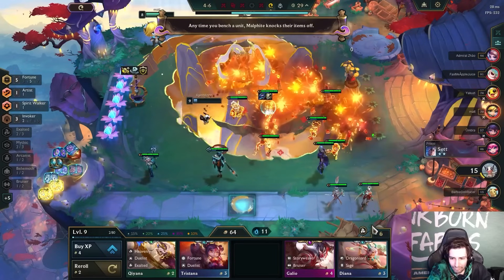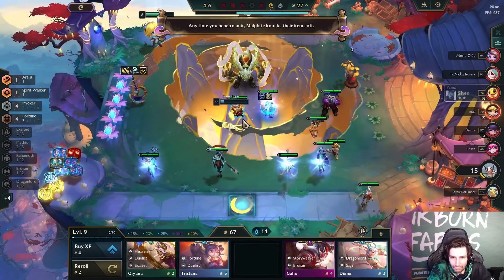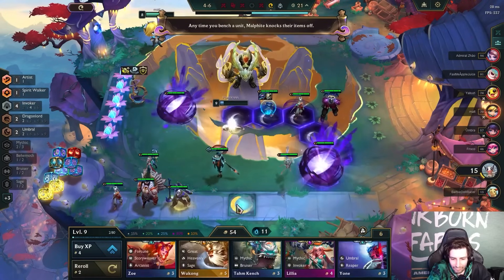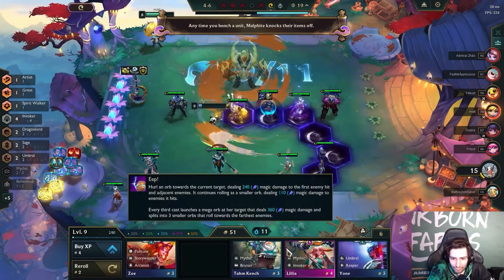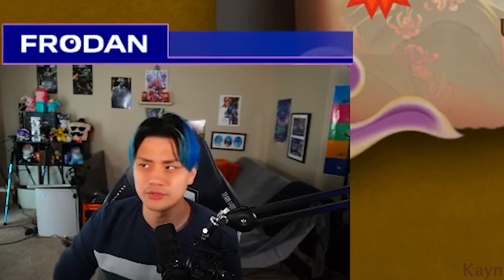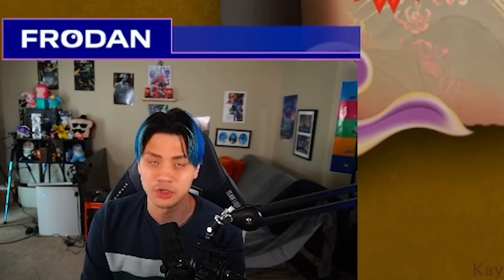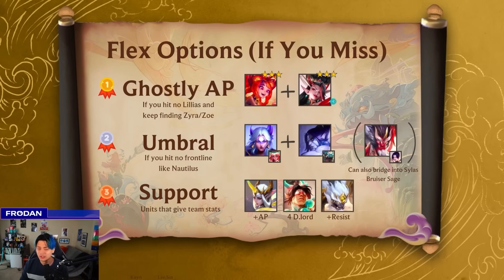This might also be one of the things where you just hit a really good augment for it at 4-2. Like if you're holding four copies of Zyra and five copies of Zoe and then you hit Prismatic Ticket — you're like, okay, I'm not going to go into Lillia, I'm just going to roll for this. The usual awkwardness is that you end up committing to an item holder Zyra, so she might have some bad items relative to what you want as a carry. You might want to distribute your items to set yourself up for both — like if you don't want to put Morello onto Zyra, because a three-star Morello Zyra is really inefficient as a primary carry.